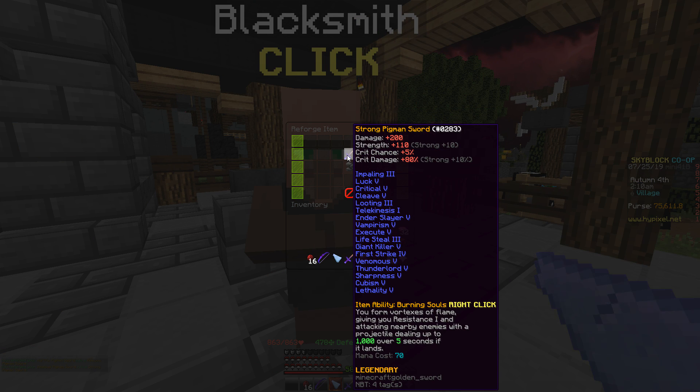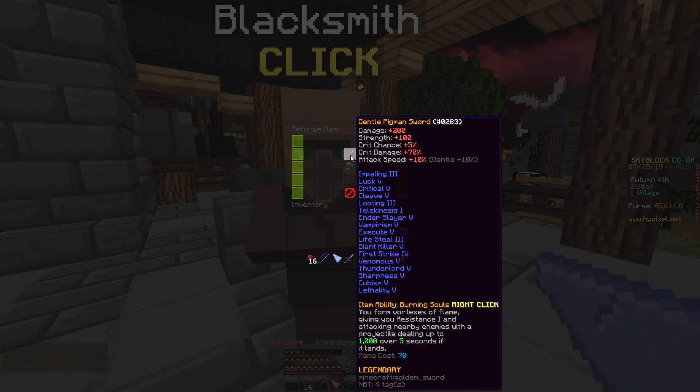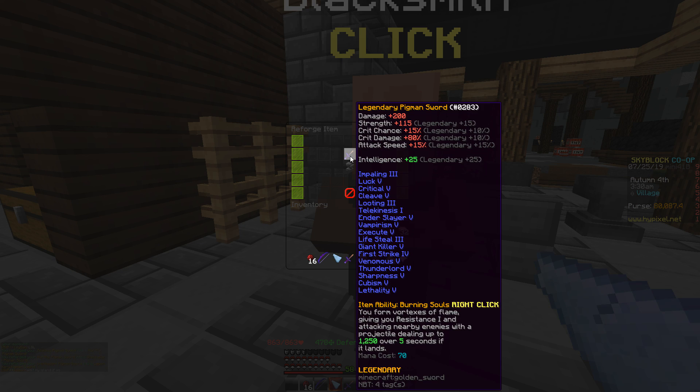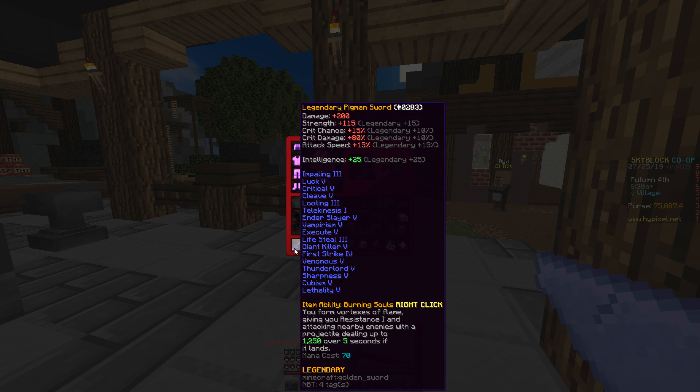Epic is awful, make sure 15 strength — not amazing. Strong, Keen, Zealous — none of those are great. Spicy is way better. Forceful plus 15 strength, Gentle plus 10% attack speed, Demonic 20 intelligence, Fast 10 strength and 15 attack speed. Oh — Legendary: plus 15 strength, plus 10 crit chance! Looking back at Spicy: plus 5 strength, plus 1 crit chance, plus 50 crit damage, plus 10 attack speed.